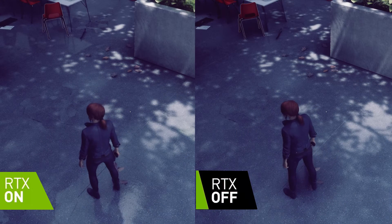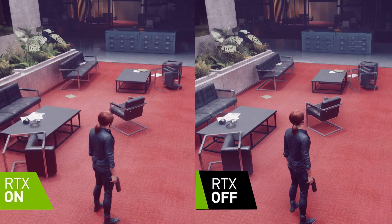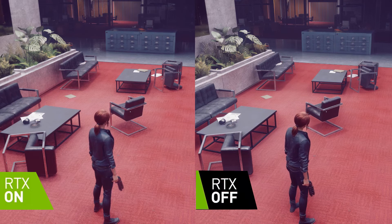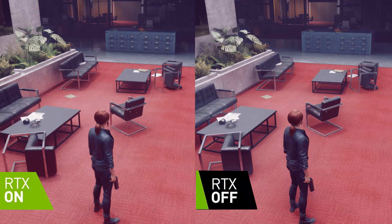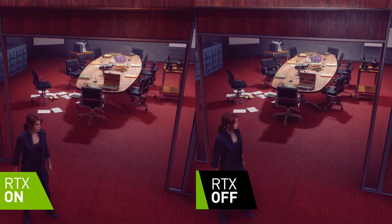Ray traced shadows are almost identical between the ray traced and non-ray-traced scenes in Control. The settings description suggests that ray traced contact shadows should be more accurate, though the majority of the time it was very hard to discern any differences. In one scene there is a very slight difference where the ray traced version depicted vertical blinds with shadows that were less sharp. The ray traced version does tend to blend the red color of the flooring better, as seen in the next shot where the ray traced shadow of the table is more red.